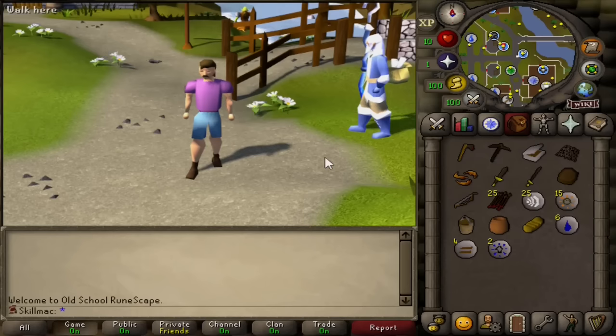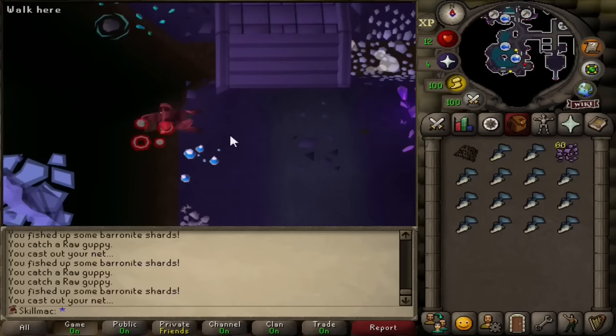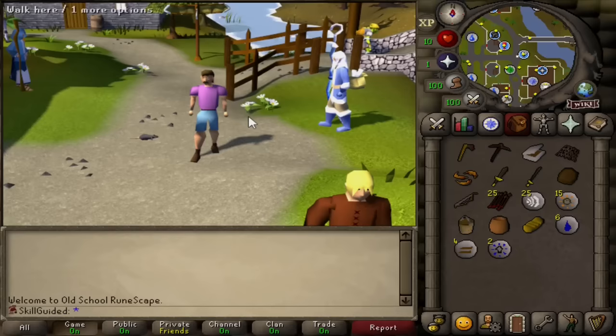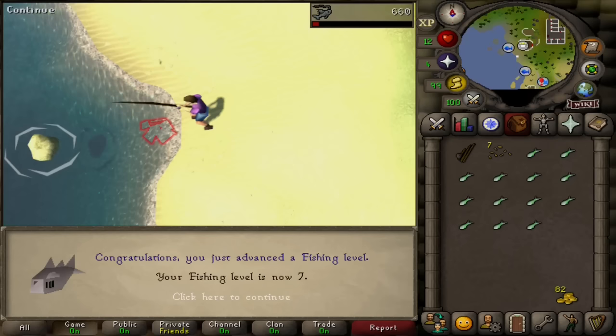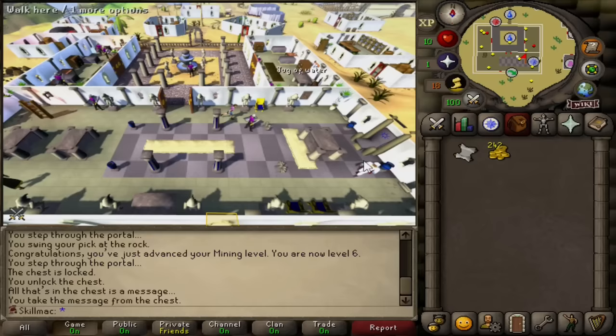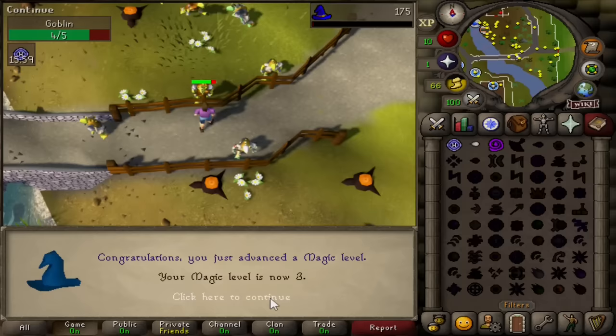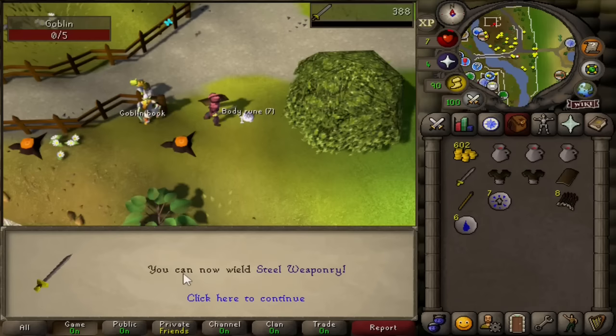In the first episode we set our goal as 10 fishing. This is how it started and this is how it ended. Thanks Jagex, but we are back for round two. This is Skill Guided. In this series we level our account by gaining XP with our most recent skilling unlock. We can't complete a quest if the reward XP levels us up. If we unlock a new spell we have to cast it. If we unlock new types of weapons and armor we have to do our best to obtain and use as many as possible.